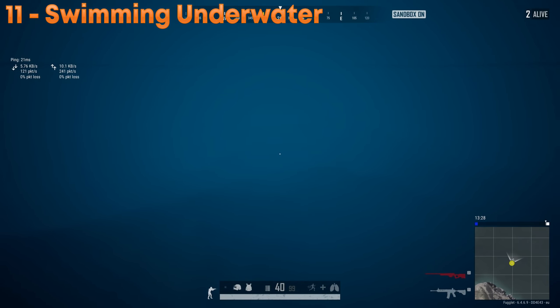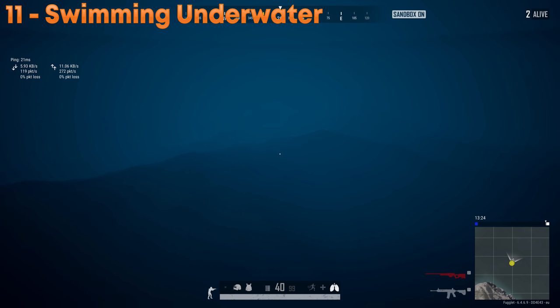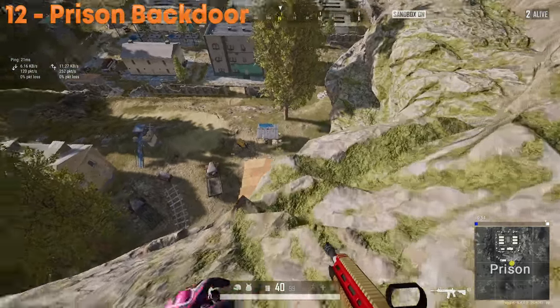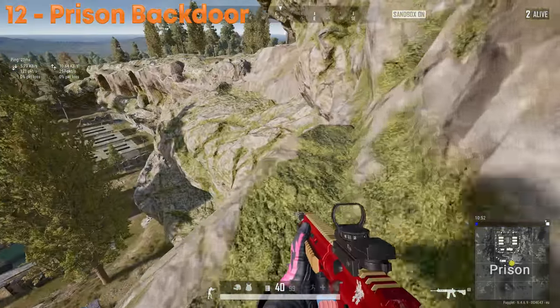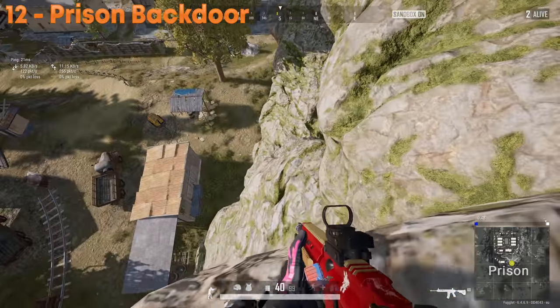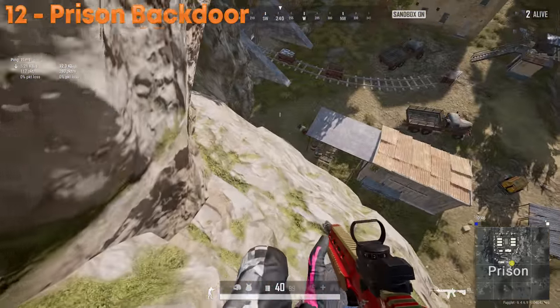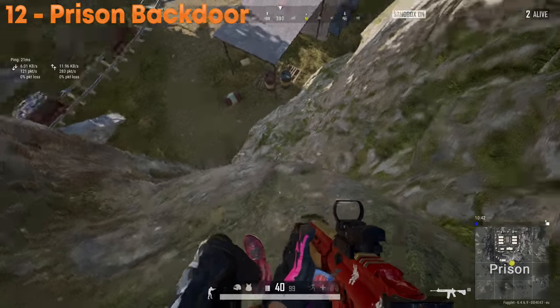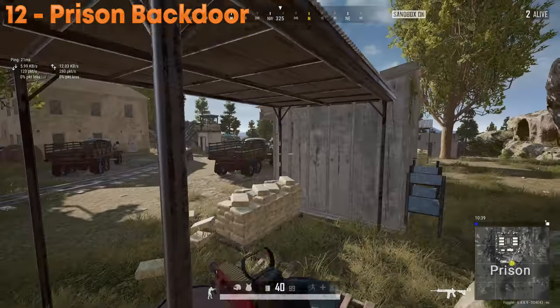You can swim underwater for 20 seconds before starting to take damage — be sure to surface a little before that to avoid unnecessary damage. You can use the rocks behind prison to get down without taking any damage. Find a path, simply climb down through here, and you're home free.